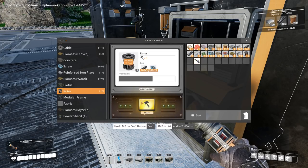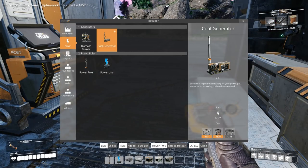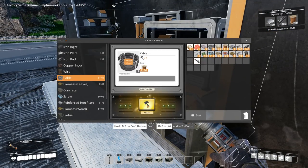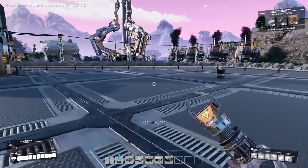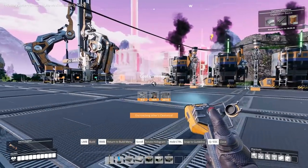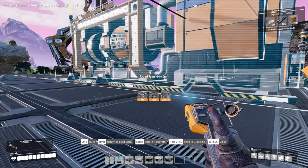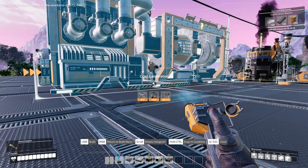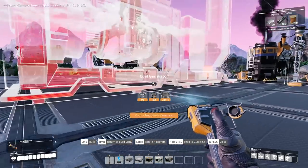Coal generator — we just need some more cable. Let's see how big they are compared to the biomass ones. Okay, that's bigger — that is definitely bigger. I'm going to need to put... where's the input? There we go. The input is going to go in the back there, so we're going to want it facing this sort of direction. Are we going to have the input coming that way maybe?